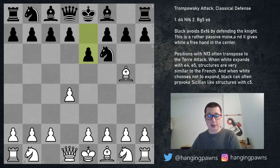Hi everyone, Stepan here. In today's video I'm going to continue the series on the Trompovsky attack with the classical defense, which is pawn to e6 on move two for black. If you haven't seen the introductory video to the Trompovsky, there's a link to the whole series at the beginning of the description below.